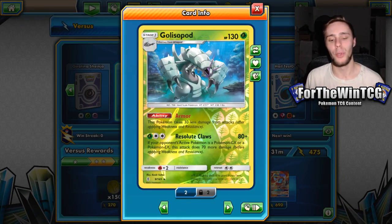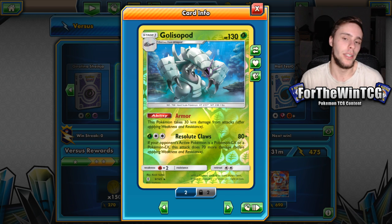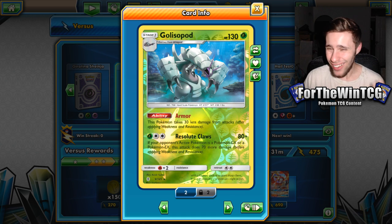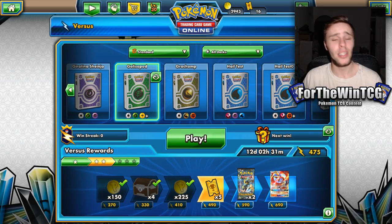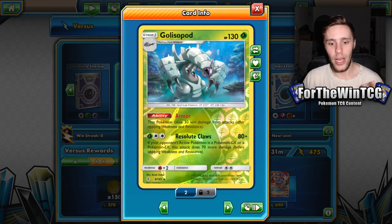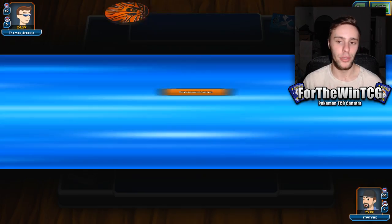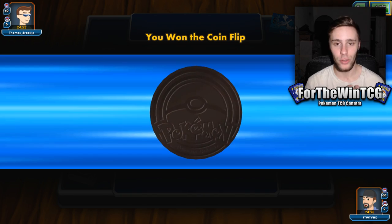It's going to be focusing on Golisopod — the baby Golisopod, the one that's been out for quite a long time now and has never really come forward into the limelight when it comes to meta decks and top tier rogue decks. I think there's a big reason for that, and that's because of the awkward energy attachment of a Grass and a DCE, which is a bit hard to achieve consistently. But we are going to be trying this out. We're going to be playing with the Lurantis, and the way we're going to work around using Resolute Claws more consistently is with EXP Share.